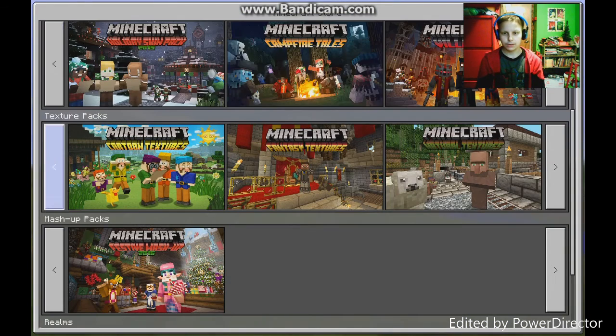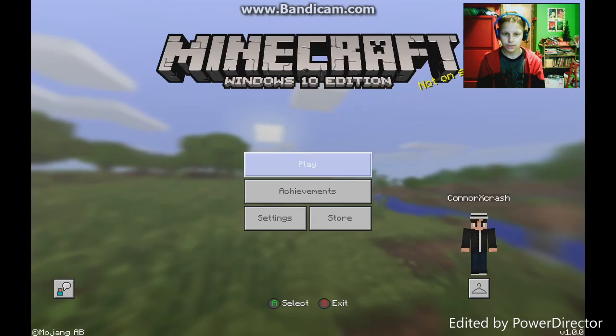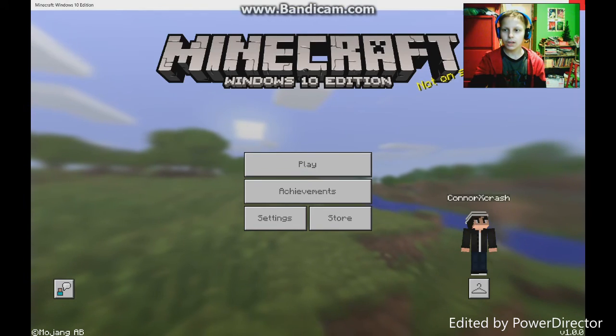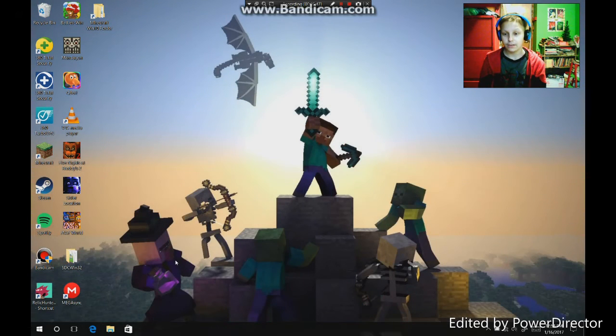Texture packs and mashup packs are available. And you can also earn achievements, like the Xbox version. So anyways, that is Minecraft Windows 10 Edition, and that's how you get it for free. Now, this only works for people that have purchased Minecraft, and have a Microsoft account — Mojang account — that's linked to your Minecraft account.